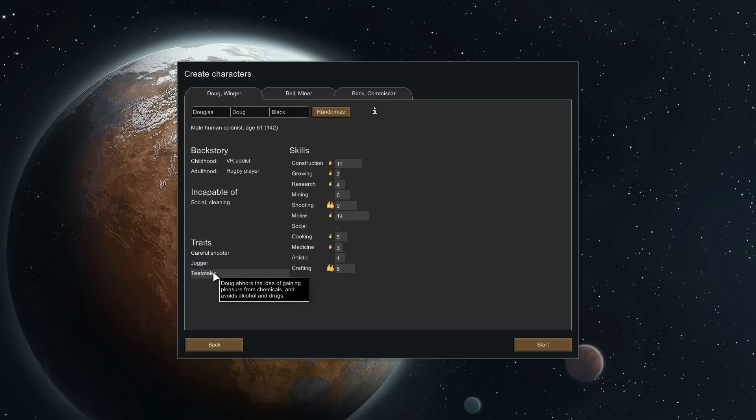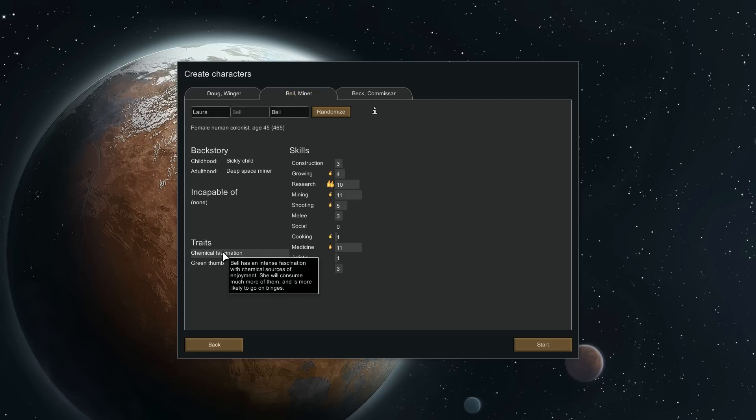This second colonist is the drug addict — incapable of none, chemical fascination, green thumb. He's good at research, really good at mining, and good at medicine. His base healing quality is 103 — really good character right there.